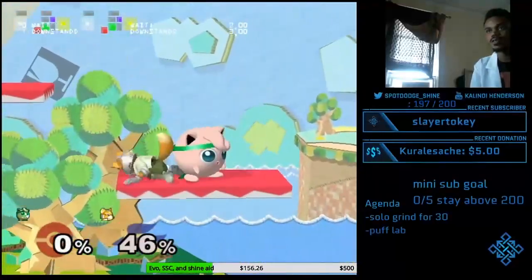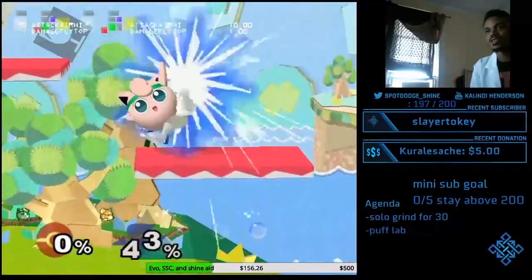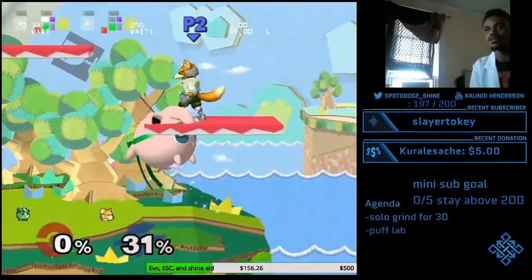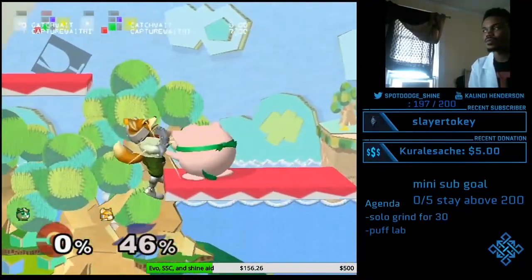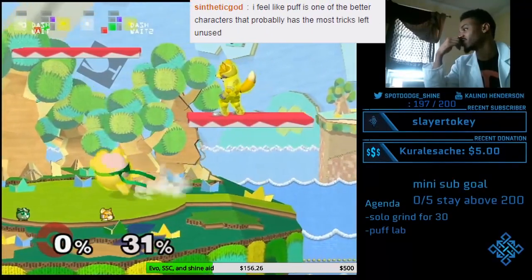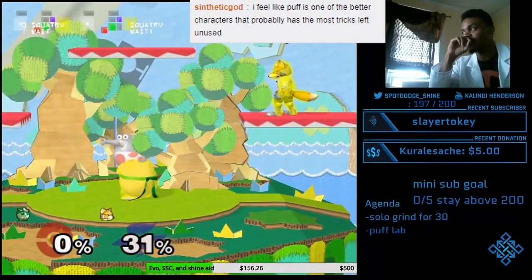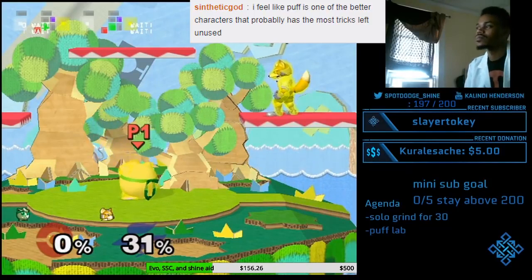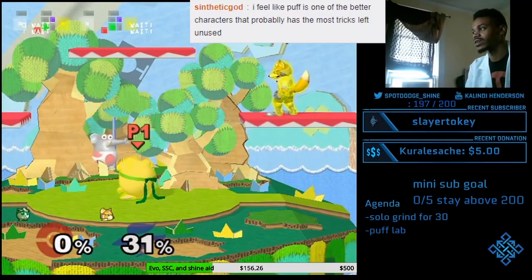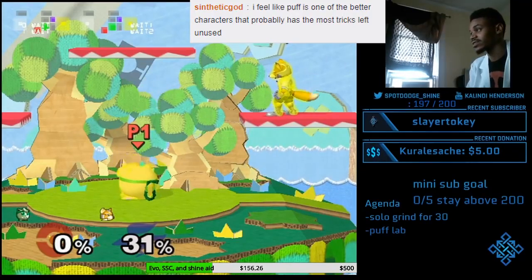On Yoshi's this might be huge, because Puff dies so much earlier. I feel like Puff is one of the characters that probably has the most tricks left unused — though I still think it's Fox. Puff tricks might be better and easier to execute, but Fox has a ridiculous amount of silly tricks.